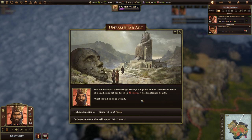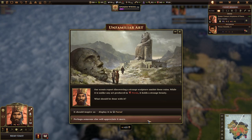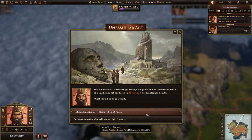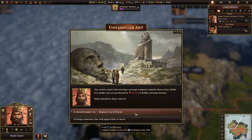While exploring, we found another event — apparently we found an awesome sculpture near some ruins. We can either sell it to someone who will appreciate it more and get quite a lot of gold, or we can display it in Parsa, get a huge amount of culture, and start an ambition for five developing cities. Considering we are definitely going to have five cities and want to develop them, this is a very obvious ambition to pick.